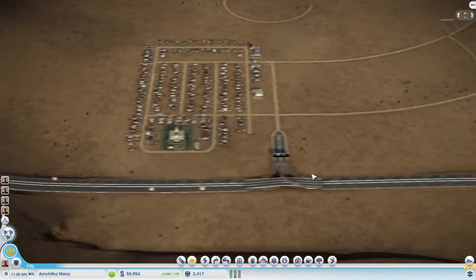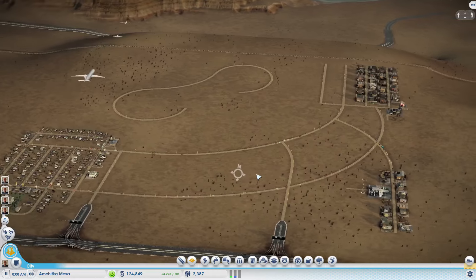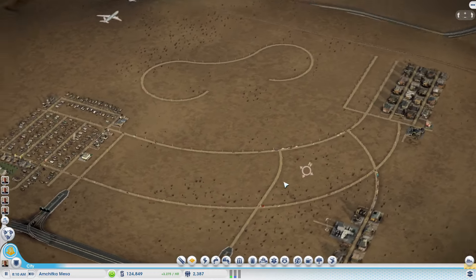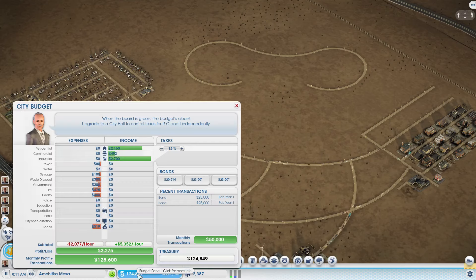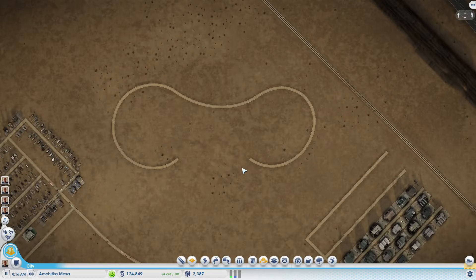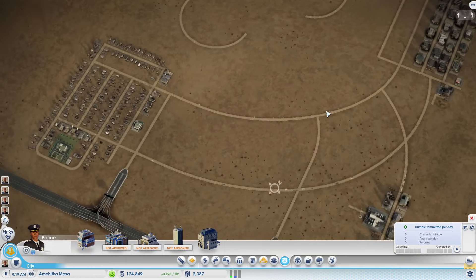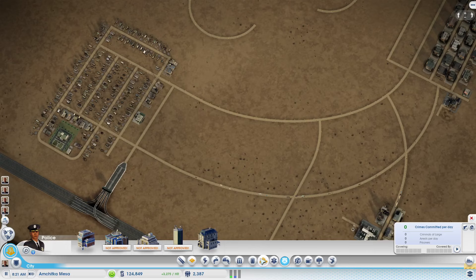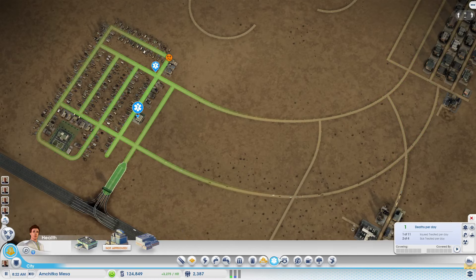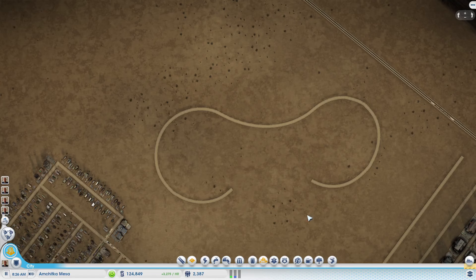We're at the halfway point for an upgrade. We've let some time pass, we've got ourselves just a bit of a cushion and a little bit more money. So let's get to work on our oil - that's going to be important. The only thing I have not put down is police, and I'm going to trust my citizens just long enough. You guys don't commit any crimes - let's get this going.